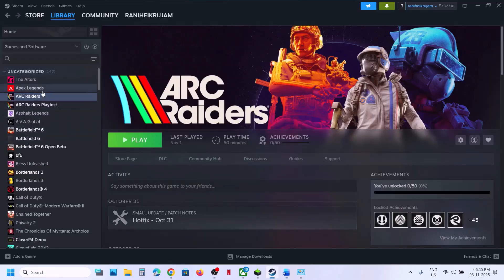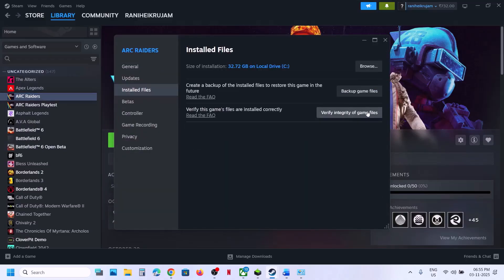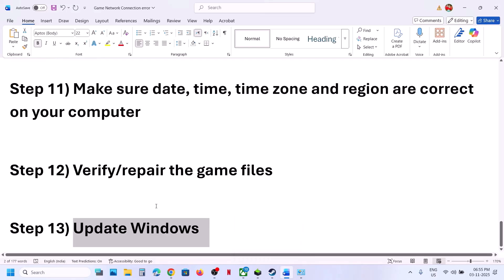The next step is to repair or verify the game files. Go to Steam, right-click the game, select Properties, go to the Installed Files tab, and click 'Verify integrity of game files.' Once verification is 100% complete, launch the game and check.